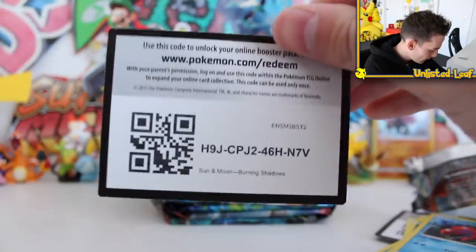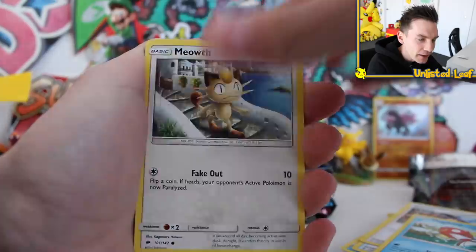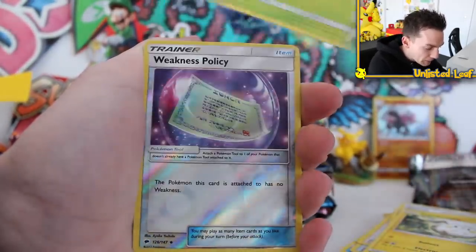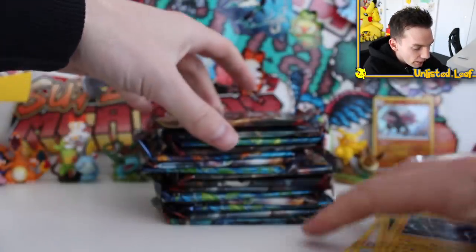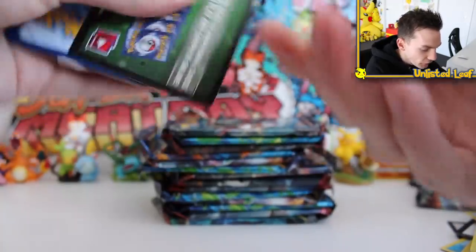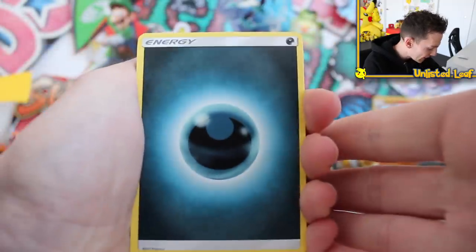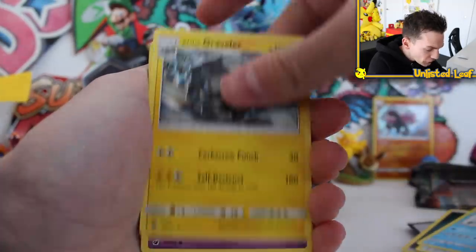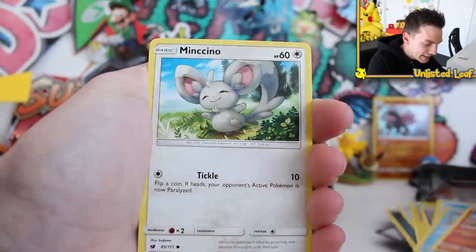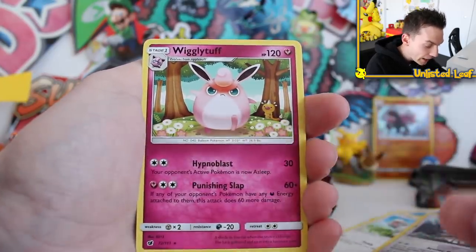What are your thoughts on Crimson Invasion? Because I know it is a bit of a hated set — not everyone loves it to pieces. It's like Steam Siege's cousin: you don't hate it as much as Steam Siege, but it's still not great. Is anyone really into Crimson Invasion, or does everyone hate it as much as Steam Siege? Let me know your thoughts down below. We've got Togedemaru, Weakness Policy, and an Electros Regular Rare. Burning Shadows has to be one of the toughest sets to get anything out of — just even getting a regular Charizard GX is so difficult. Four from the back — on the Sun and Moons it's four, then you go to X and Y Evolutions, it goes back to three.